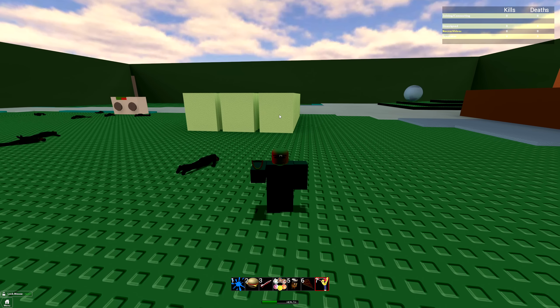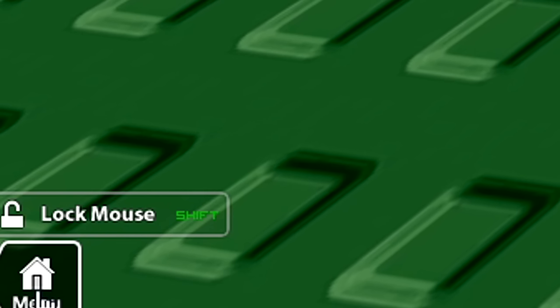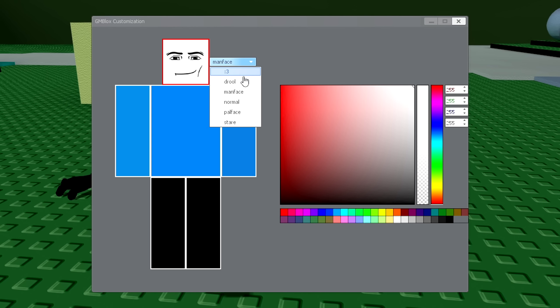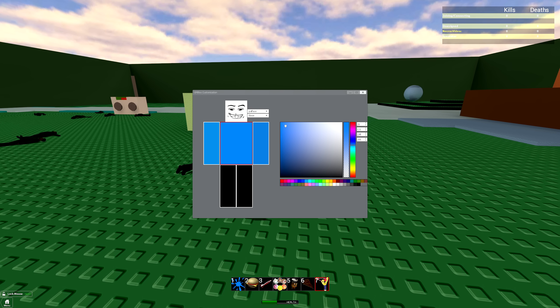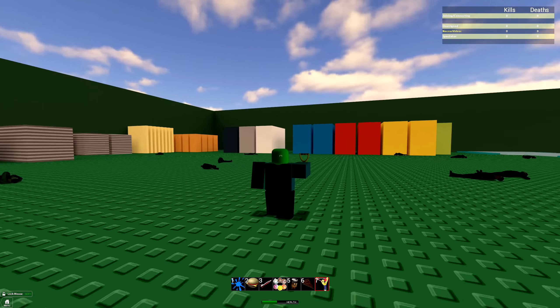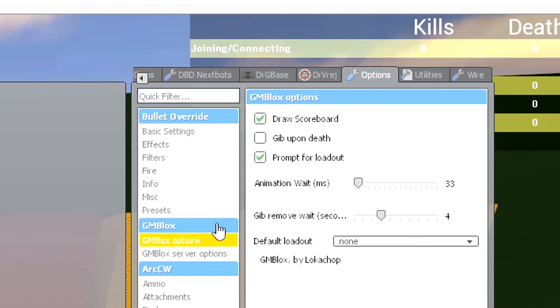Now of course this is all fun and dandy, but we can go even further into the customization by going to the bottom left and clicking on it. We can customize our character — you can change the face; there's not a whole lot of options but there's definitely a nice amount. I'm going to stick with this one. You could change the color — like a green face for some reason, you totally could. Then you can do the same thing for the body. Once you're done simply close it off and you can see it updates in real time.